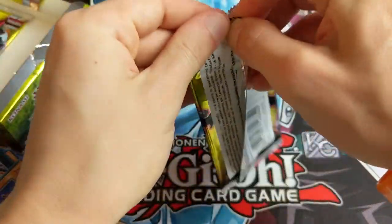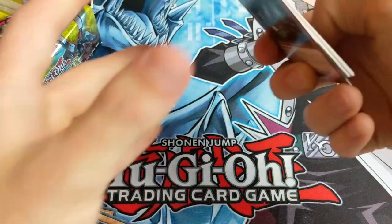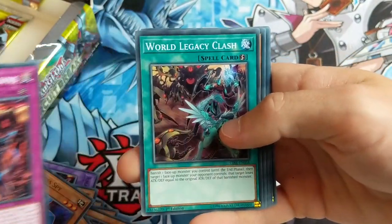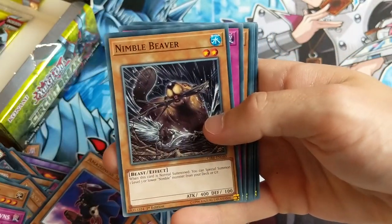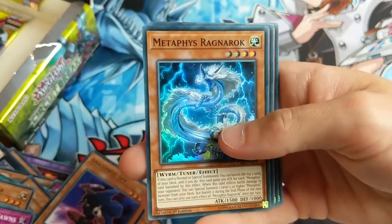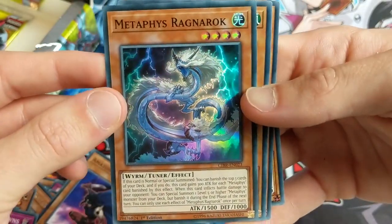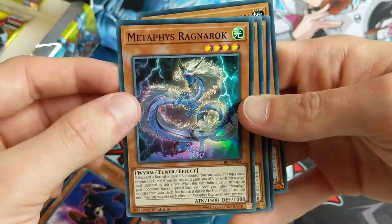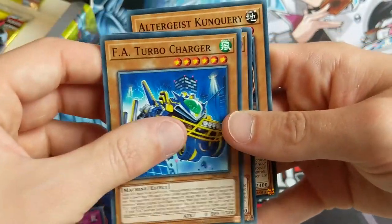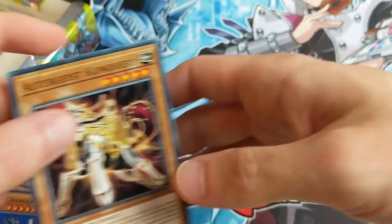Penultimate pack! Come on, what are you going to give me? Where's Borrowlode Dragon? I want Borrowlode Dragon. Defect Compiler, World Legacy Pawns, World Legacy Clash, Nimble Beaver, Personal Spoofing. Metaphys Ragnarok - that's cool! Look at that design, I love this. I might look more into the Metaphys archetypes - I love their designs so much. F.A. Turbo Charger, Lunar Light Kaleido Chick, and Altergeist Conquerie.